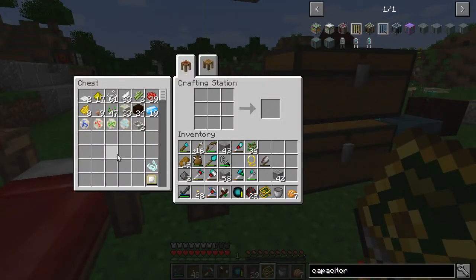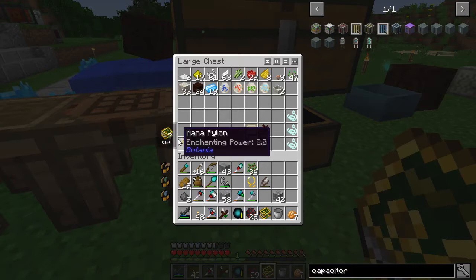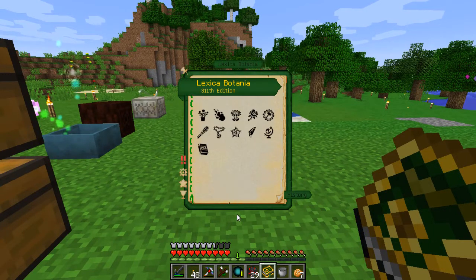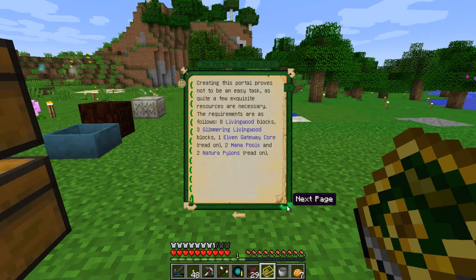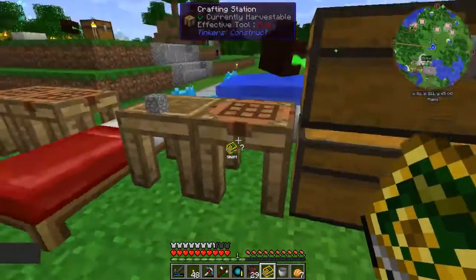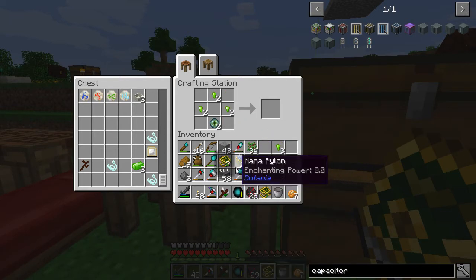To make the alfheim portal there are a few things we've got to finish up. We need to take these two mana pylons and make them into natura pylons. Natura pylons require an ender eye, three terra steel nuggets, and two mana pylons — pretty simple. Let's grab what we need: two of those, two of those, one of those. There we go — one, two, one, two, one, two — and there are our two natura pylons.